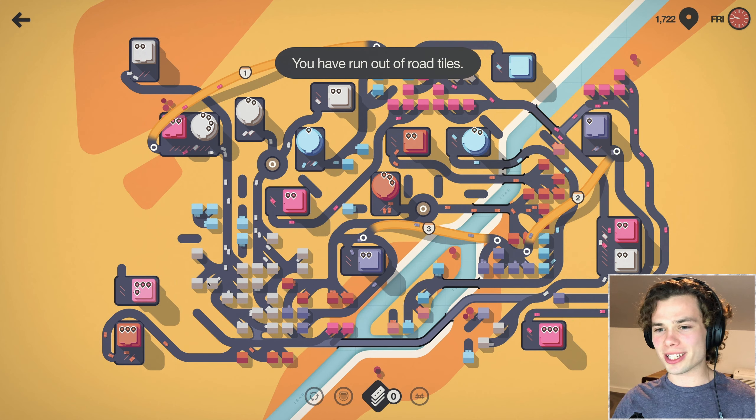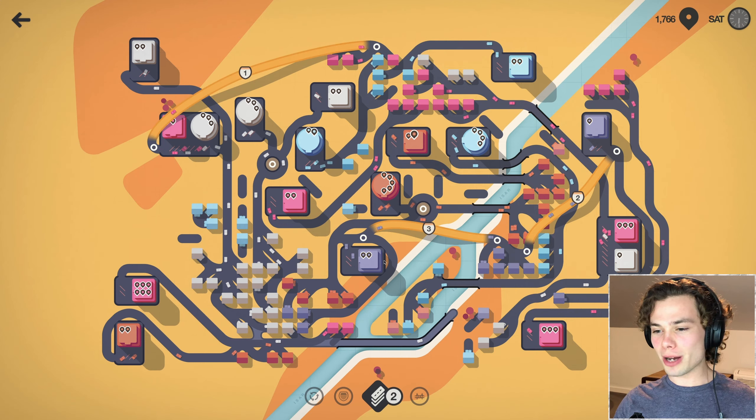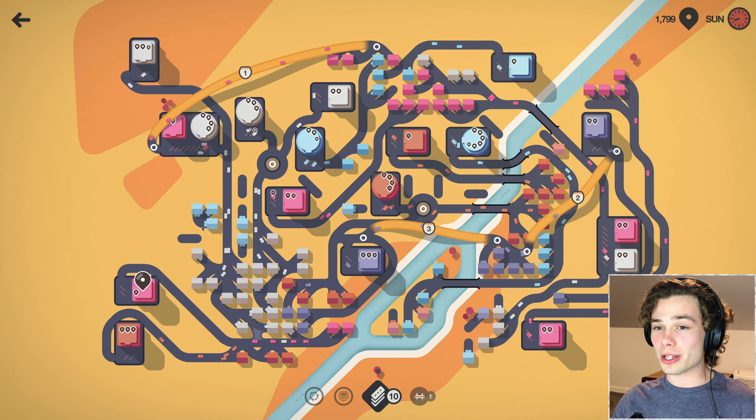I might just have to kind of spear them through and once I get a couple more road tiles back, then I just kind of connect them in. I'm still waiting for road tiles. Here we go, I've got a couple back. Will it be enough? Just you start on your way and you start on your way. I'll get the bridge out of the way. Everyone's going to have a lot of traffic right now, but there's not much I can do about it.